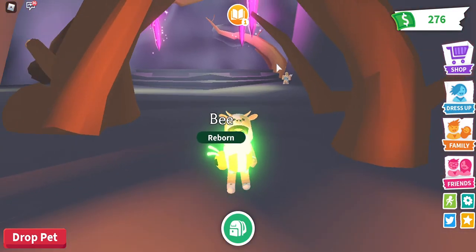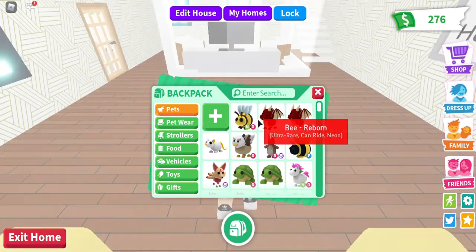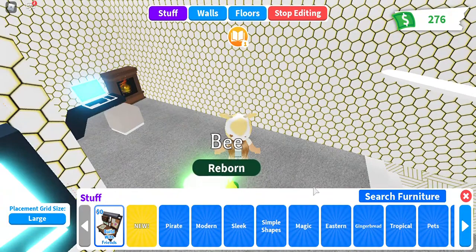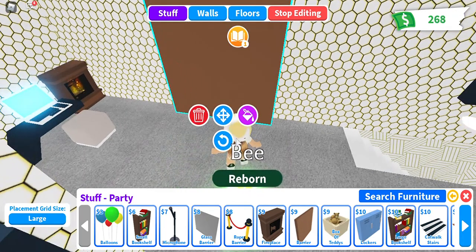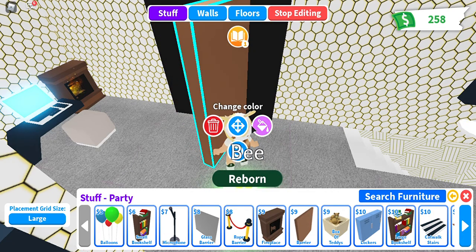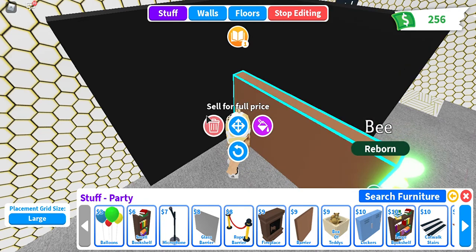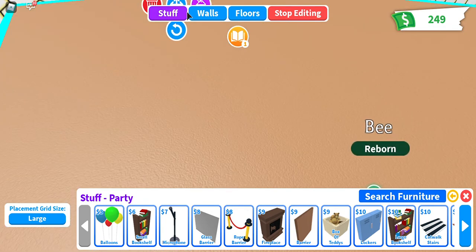I can't find a dark place, so I need to go home and make one so we can see how much this pet glows. I accidentally brought my dragon too. I'm going to set up right here — I'll go get some barriers. I'm going to make them black and build walls around the area.